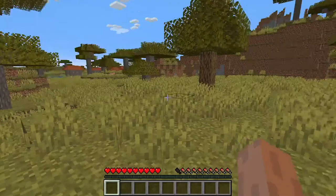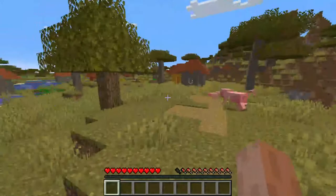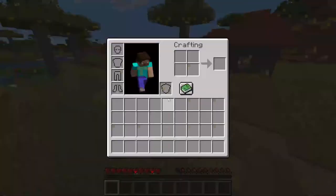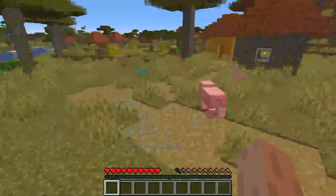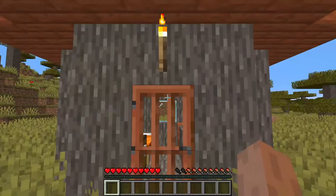You see that little heart down in the bottom? That's your health. And this one right next to it — the ones that have chicken leg drumsticks, they're actually shanks — those are your hunger bars. If it ever goes all the way down, you stop being able to run and you start to die. You start to lose those hearts.